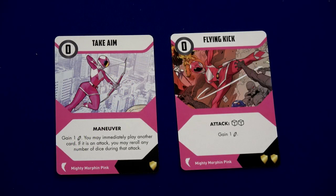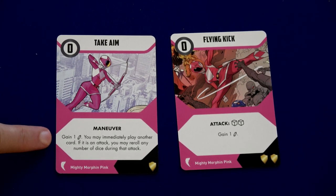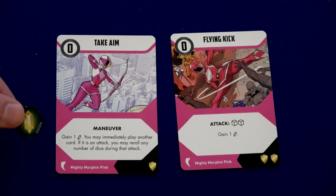Kimberly is pretty awesome, so I think I'm going to start with her. She's going to play her Take Aim card — we get to gain one of these crystals, so now we have three. You may immediately play another card, and if it's an attack you may re-roll any number of dice during that attack.